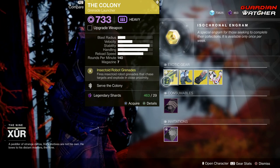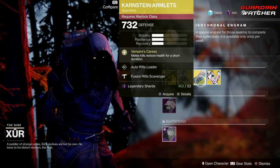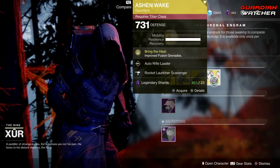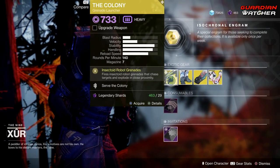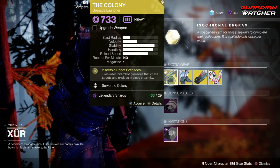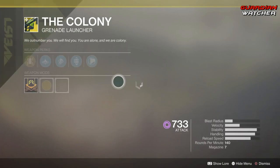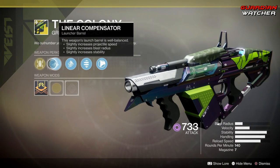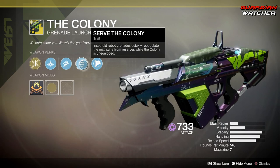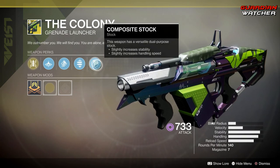We have the weapon of the week, which is the Colony. It is an exotic grenade launcher. Then we have the Orpheus Rig for the Hunter, the Karnstein Armlets for the Warlock, as well as the Ashen Wake for the Titan. Let's go ahead and start with the weapon of the week. The intrinsic perk on this is Insectoid Robot Grenades, which fires insectoid robot grenades that chase targets and explode in close proximity. Then we have Linear Compensator, High Velocity Rounds, and Serve the Colony, which means insectoid robot grenades quickly repopulate the magazine from reserves while the Colony is unequipped.